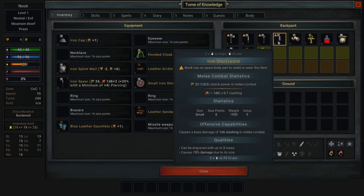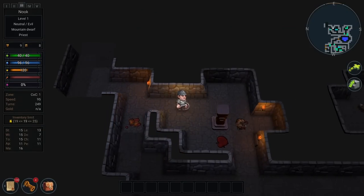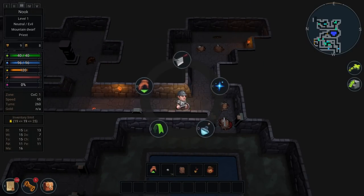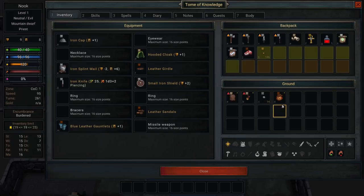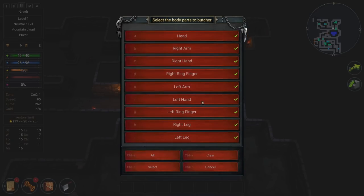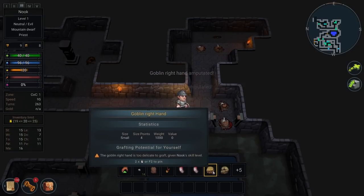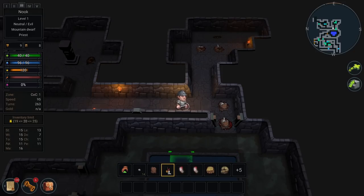I'm going to equip my knife, just real quick — I'll do a test here. I'll find a body and butcher it up. I'll carry anything that could be butchered for body parts. Oh, I have to put it in my inventory first, carry it, and then butcher it. Just chop him up. Too delicate to graft. Too delicate to graft — oh, come on. Are they all too delicate?